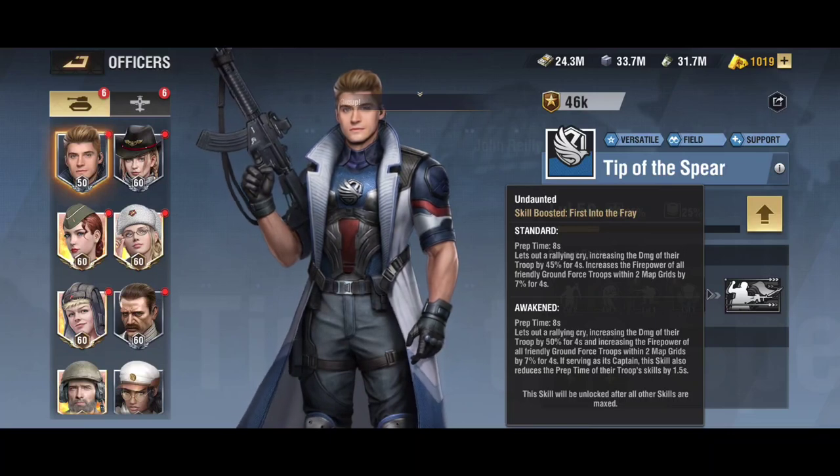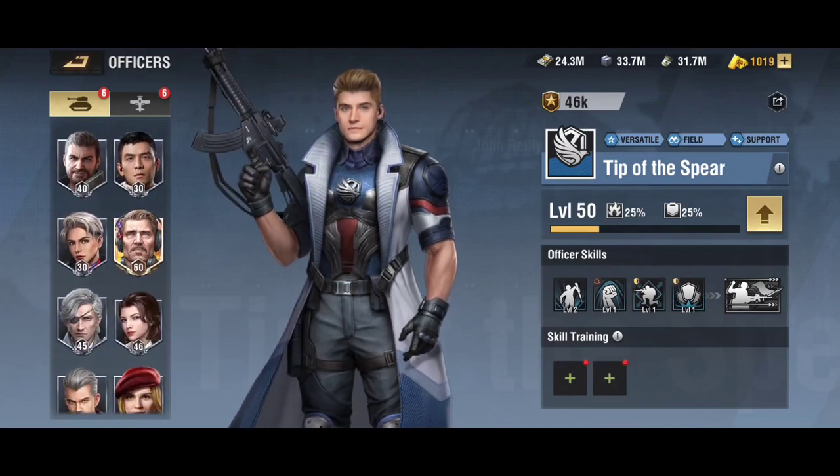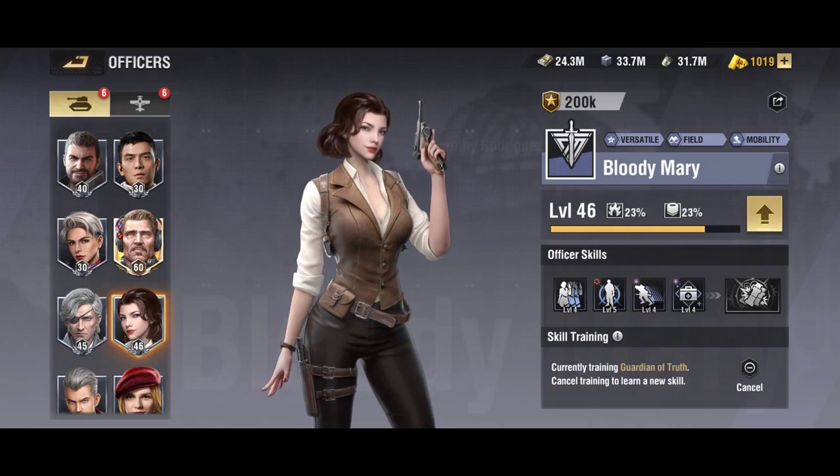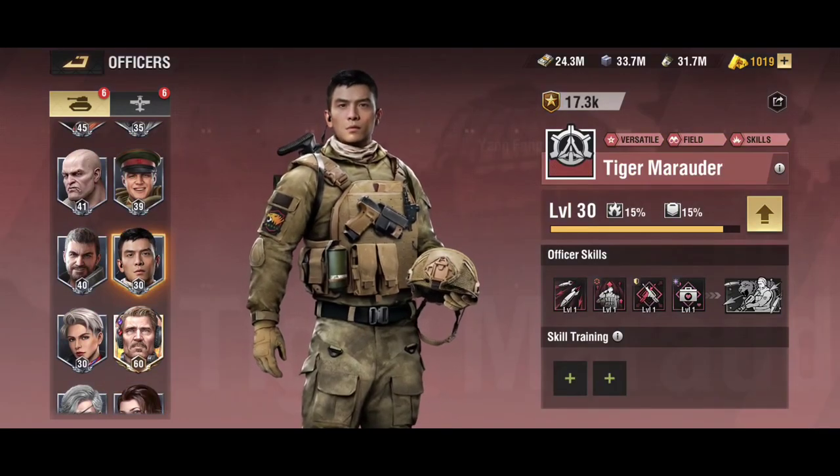The next suggestion is a legacy officer: Bloody Mary. She does a disorienting effect that stops enemies from attacking or pauses their skill prep time. She increases damage and the movement speed of the troop, and has a passive heal. Howitzers move very slow, so being able to pop out of base, get your shot off, and get back in safely is very useful — and pausing the enemy's attack and skill prep is also very valuable.